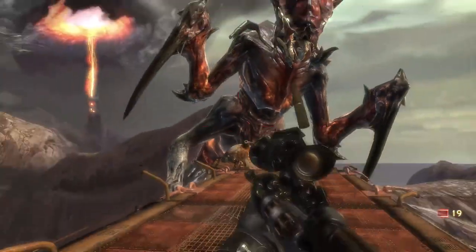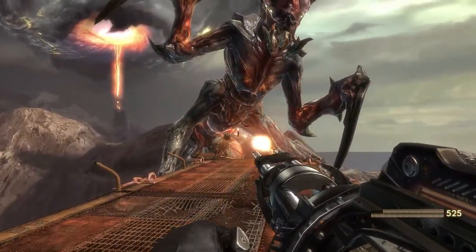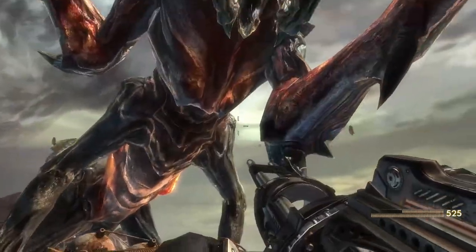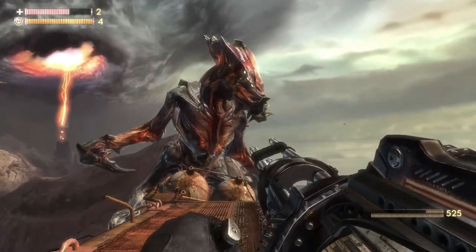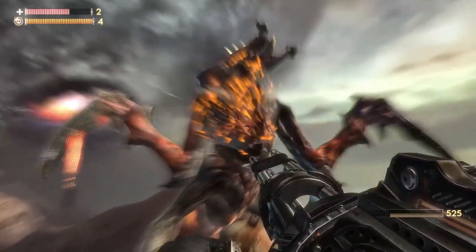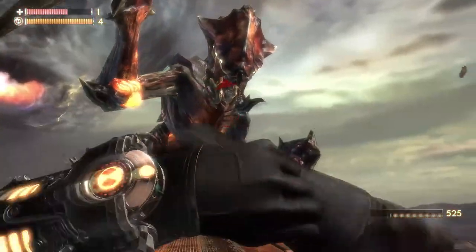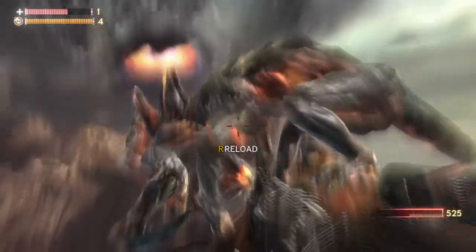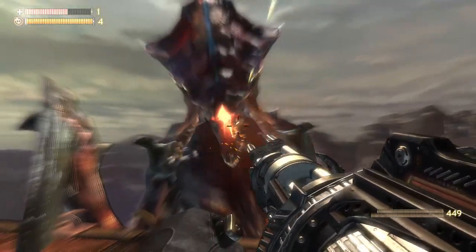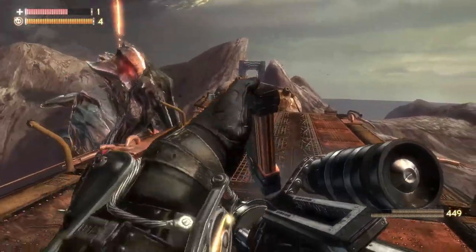I call it the Queen Phase Tick, since that's basically what it is. Like the Phase Ticks, this creature stores E-99 energy in growing orange sacs. It grows a new set on its head. So I guess by shooting its orange sacs, you deplete its energy that it uses for its muscles to attack you — the only real way I can justify it having these glowing weak points.